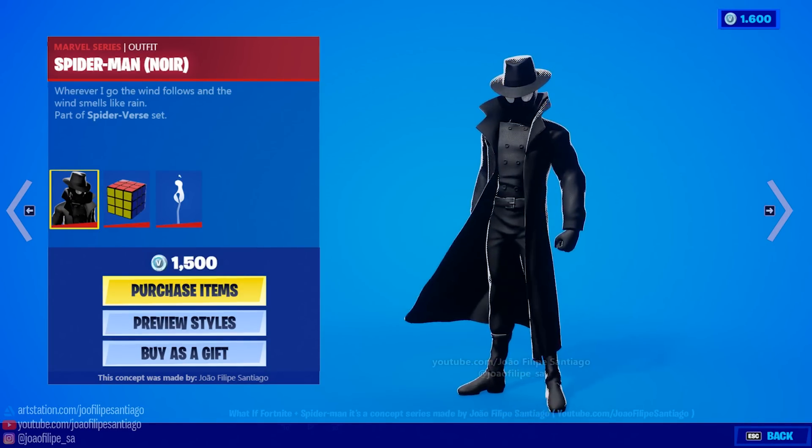When these web shooters do return, they're not gonna be exactly the same as before — we're gonna actually have a brand new ability. If you didn't watch Spider-Man Into the Spider-Verse, Miles Morales actually has a special ability where he can turn invisible. Fortnite has seen that and thought maybe when the web shooters return they'll have that ability. I don't know if it'll be available for all rarities or only the mythic versions will have the invisibility ability — we're just gonna have to wait and see.